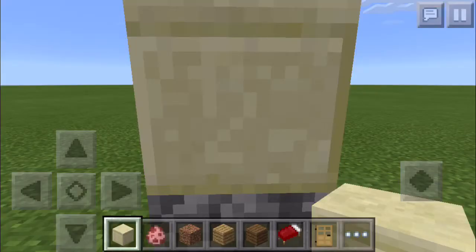If you look at the smooth sandstone, there is a secret texture — a number two right there. If you can't see it clearly, I'll trace it for you. There is a number two in the smooth sandstone. It's pretty weird, but it's a secret texture.